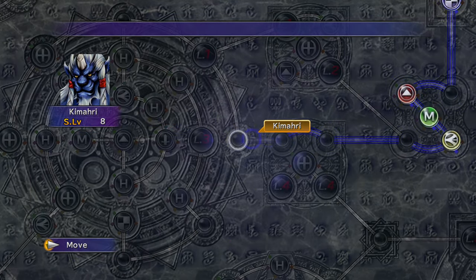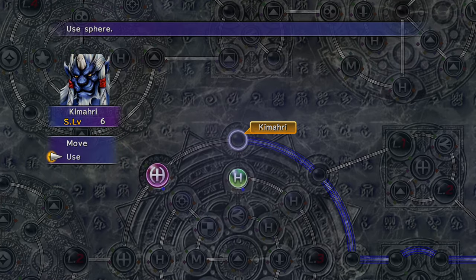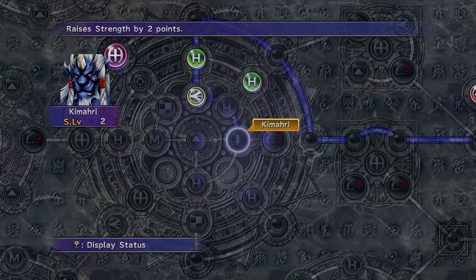Now you can break Kimahri into Rikku's sphere grid. Take the first section for an HP boost, then backtrack to grab the ability node.